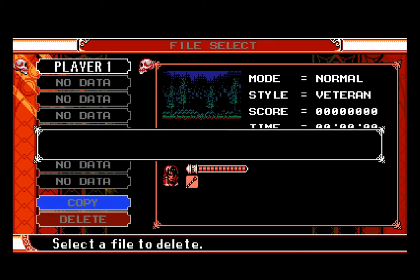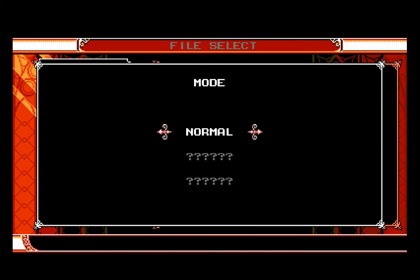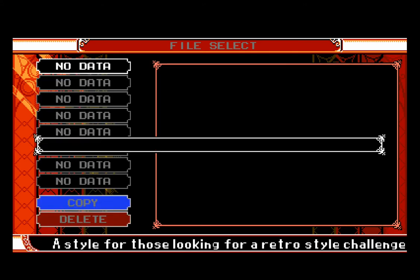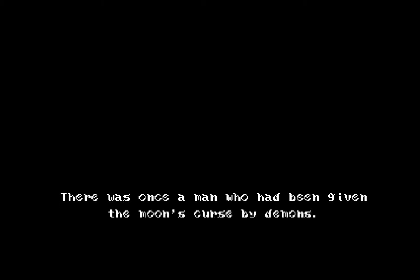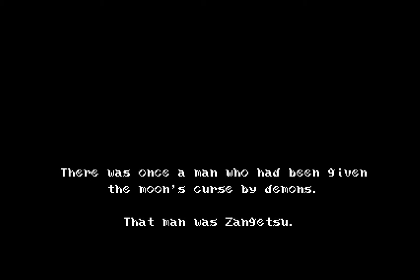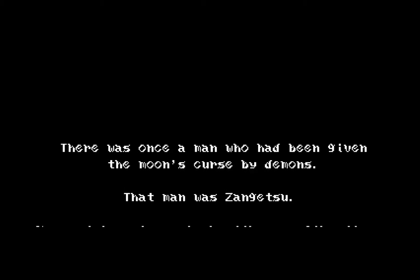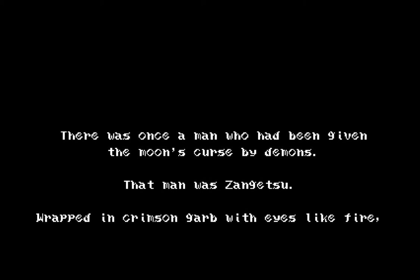He had a falling out with Konami and decided to make his own type of game because they kind of gave up on making the Metroidvania Castlevania games for some reason. He had enough and they split ways, and he decided to make his own Kickstarter, which would be Bloodstained — a newer 2.5D graphics Metroidvania game.